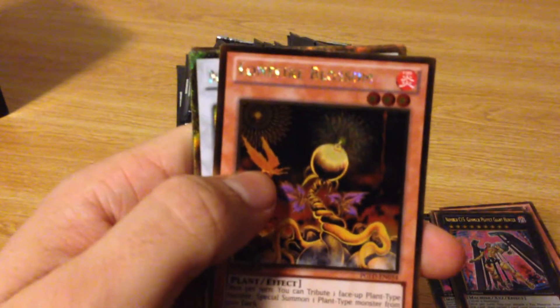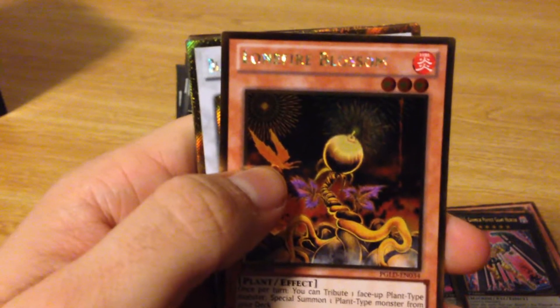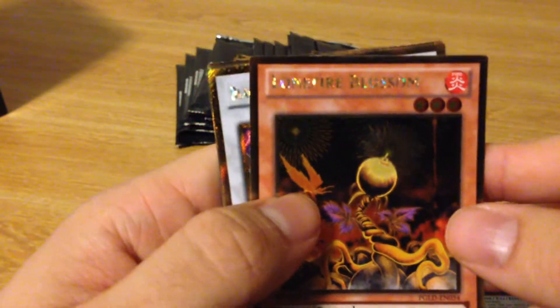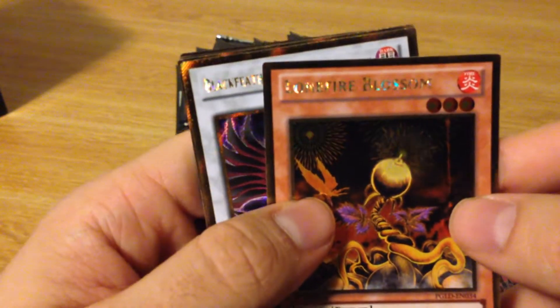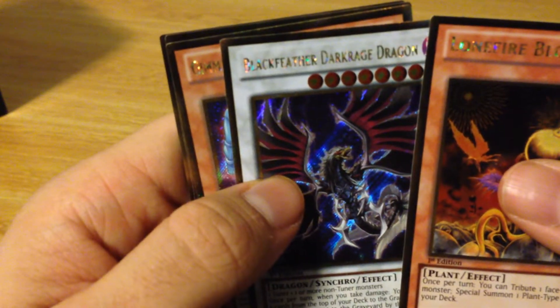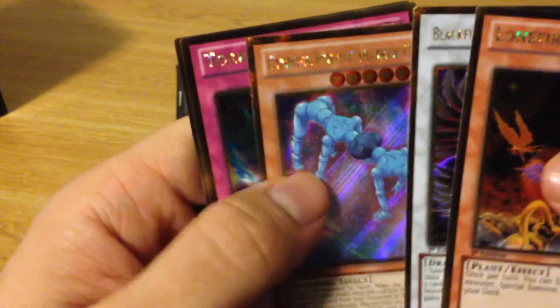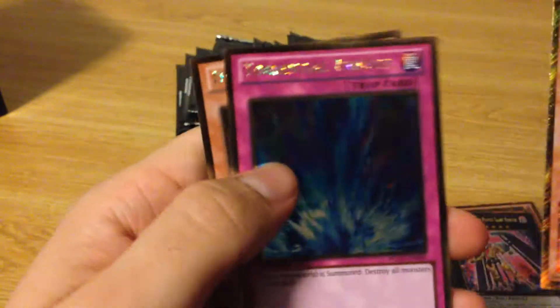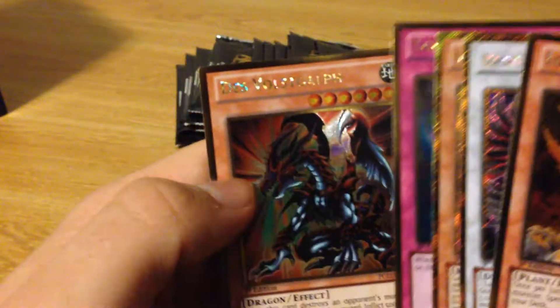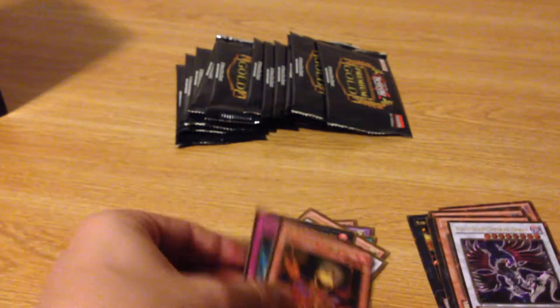The cards just look awesome. The text can be a bit hard to focus on but let's see — we got Lone Fire Blossom, Black Feather Dark Rage Dragon, Gimmick Puppet Shadow Feeler, Torrential Tribute — that's cool — and Des Volf again, the one I can't pronounce and keep pulling.